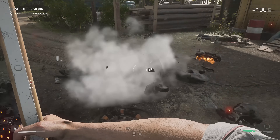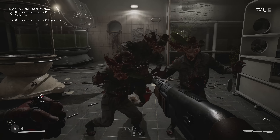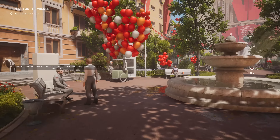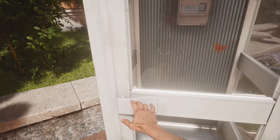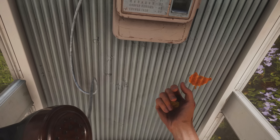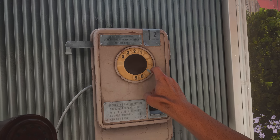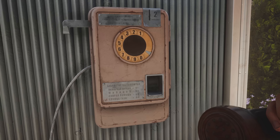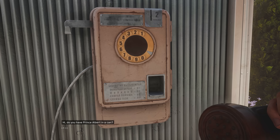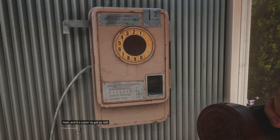The first actual detail from Atomic Heart is a prank phone call, because even in the 1950s Soviet Union, people still had time to channel their inner Bart Simpson and carry out a really good prank phone call. If you use the phone near the beginning of the game, this will happen. [In-game audio] "Hi, do you have Prince Albert in a can?" "Yeah, and we ain't letting him out." "Oh, is your refrigerator running?" "Yeah, and it's coming to get you, kid."